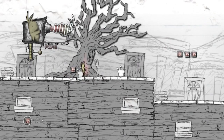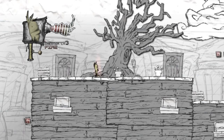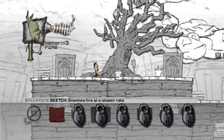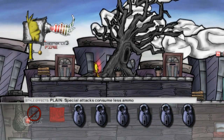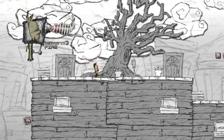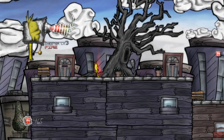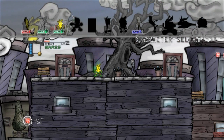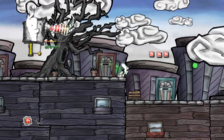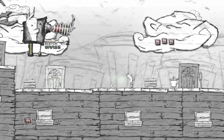So right now it's a hand-drawn level. You unlock different modes for each level. You can change them and they have different effects to the gameplay style. Right now it's playing in sketch mode — enemies fire at a slow rate, and special attacks consume less ammo. With the Chesters I've unlocked, I've got these different types that do different element damage. This one is grass.